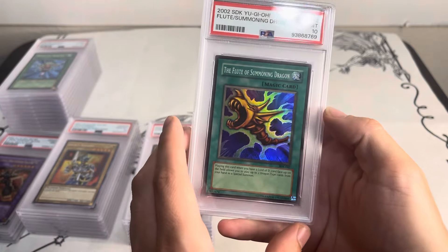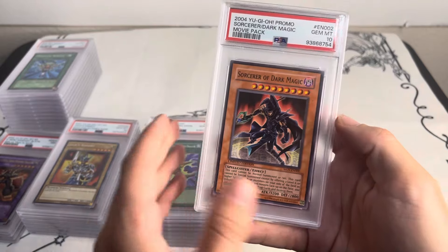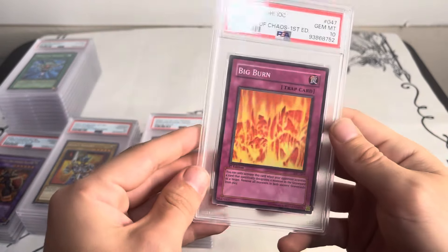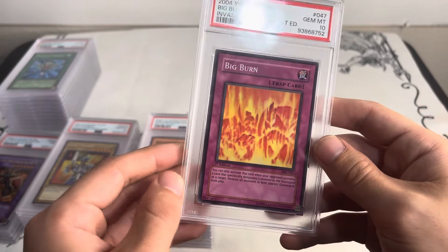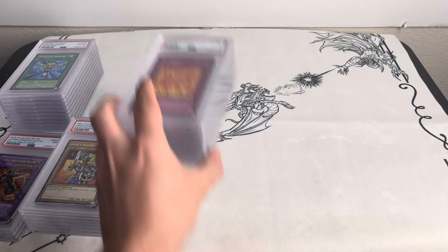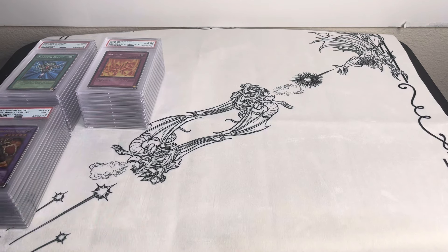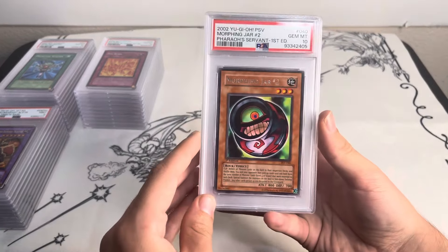Flute of Summoning Dragon — definitely has that vintage nostalgic look — 2002 Flute of Summoning Dragon super rare. Sorcerer of Dark Magic, movie pack promo from the original movie packs. Big Burn, first edition Invasion of Chaos — one of those cards a lot of people, including myself, didn't realize was a super rare, or kind of forget. It is a super rare and it's a really nice one from Invasion of Chaos, one of the better LON to AST sets in my opinion.